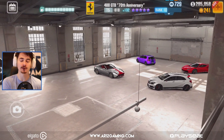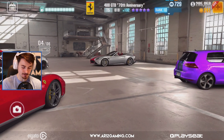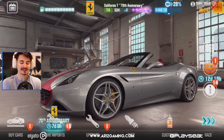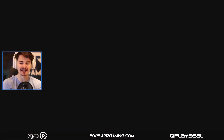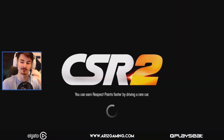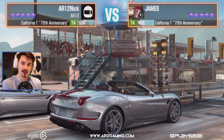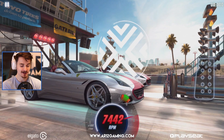If you missed it, last time we drove around in the Ferrari 488 GTB — if you missed that video, I'll link to it down below. But today there is a brand new Ferrari out with some brand new events. So if we go over here, we have the Ferrari California T, and it is looking kind of interesting. We'll talk about that a little bit later, but let's jump straight in and do some races.